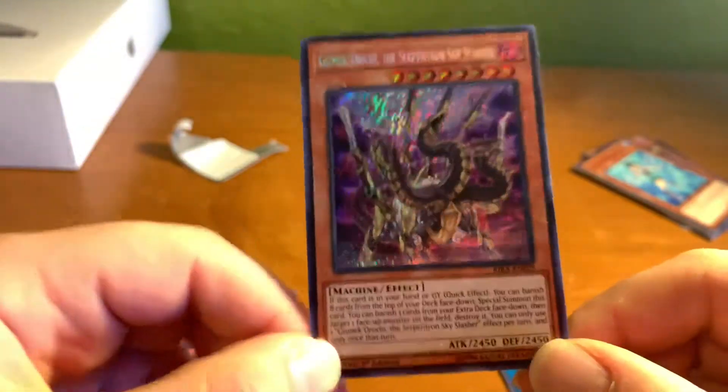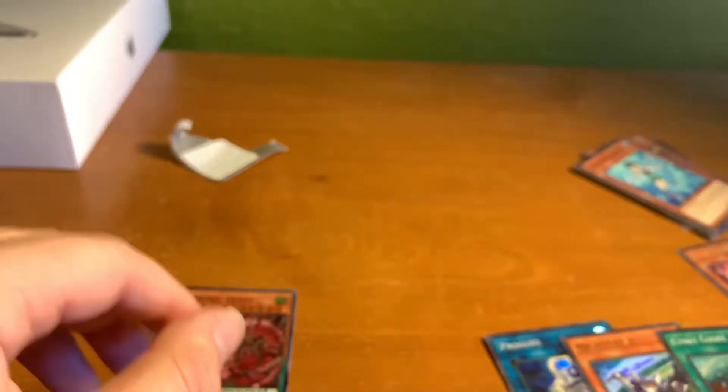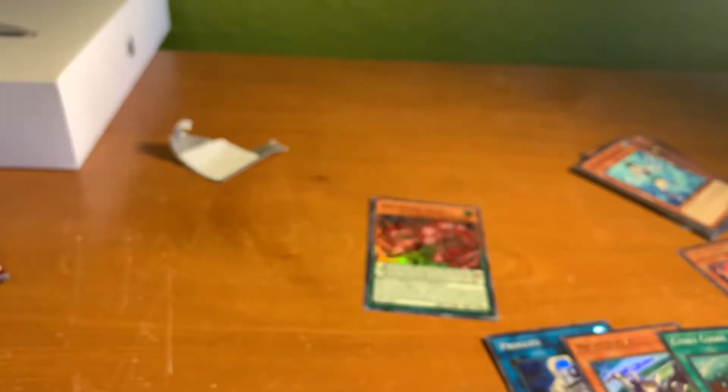So I was thinking this opening would be really dry, but it definitely wasn't because we pulled a secret rare — Gizmek Orochi the Serpentron Sky Slasher. Wow, that was insane to pull that! Thank you guys so much for watching. If you want, go ahead and hit that like button — it really helps me out. Subscribe if you want to see future product openings every week, and I will see you guys next week. Thank you so much for watching!